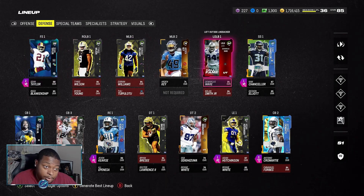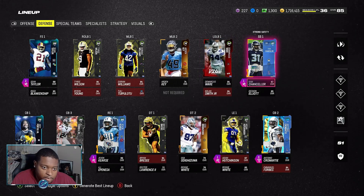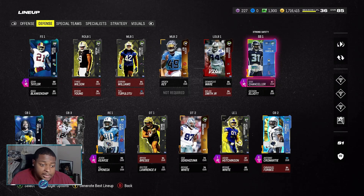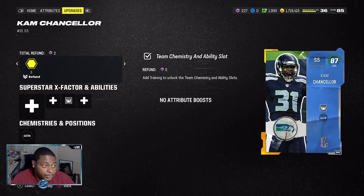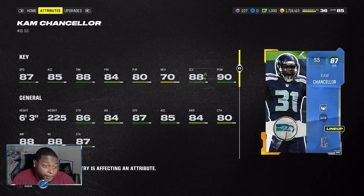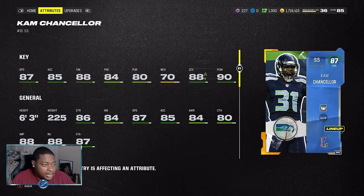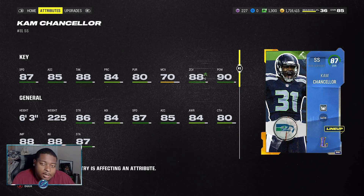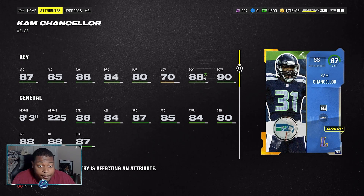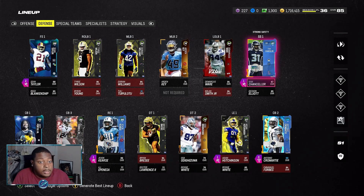We don't use any linebackers in our scheme, so we're not going over those. For strong safety, we have 87 overall Cam Chancellor with Stonewall — he is just an overall beast of a card, standing at 6-foot-3 with 88 zone coverage, meeting that 85 zone coverage threshold. He has 87 speed and 85 acceleration, and the 70 man coverage you'd like to be better, but it's Cam Chancellor — he's going to make plays for you, especially with that 6-3 body frame.